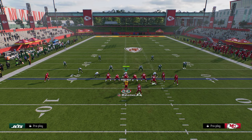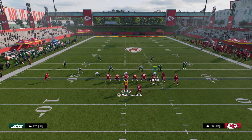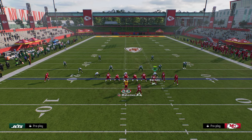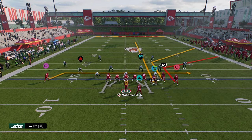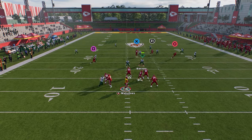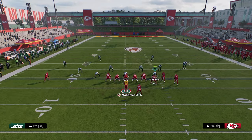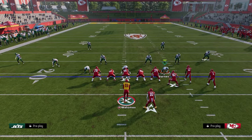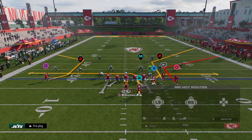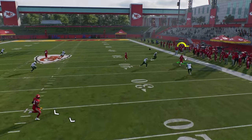Now let's talk about cover four curl flats. I'm going to audible to the play. With this corner, we're going to stem him up to about 15, maybe even 20 yards. With that stem, he's going to pull that outside quarter to him and this is going to be open over the top. This is also true of a cover three type coverage. Stem him up and watch this short corner — the curl flat looks like it's going to guard it, but you can just throw it in between the zones.